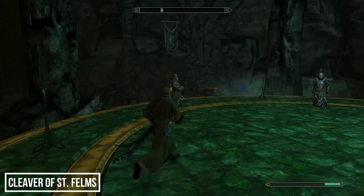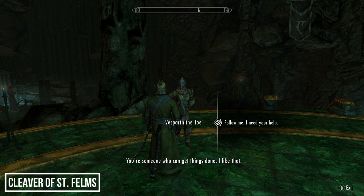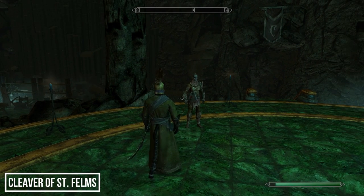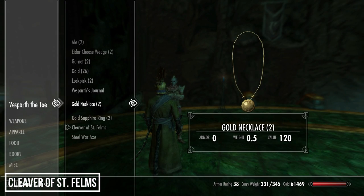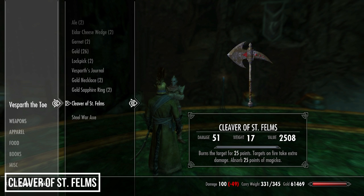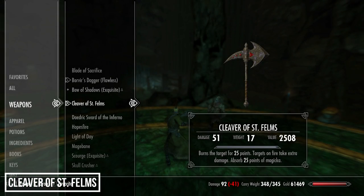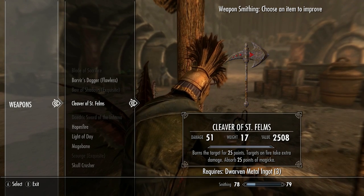We have one more weapon to collect — weapon number 37. Head back to the room with the Matriarch and speak to the Dark Elf there, Spartartas. She can be recruited as a follower — once she's following you, ask to trade items with her, and she carries a unique axe: the Cleaver of Saint Felms. Like many Anniversary Edition weapons it burns the target, this time for 25 points, but it also absorbs 25 points of magic from the target, making it viable for spellswords.